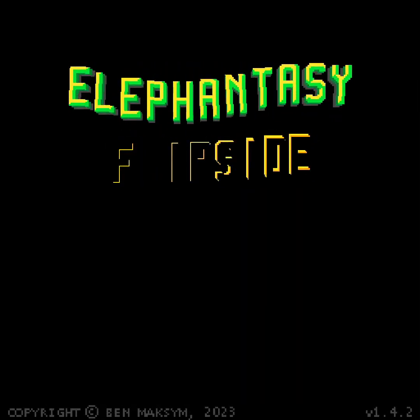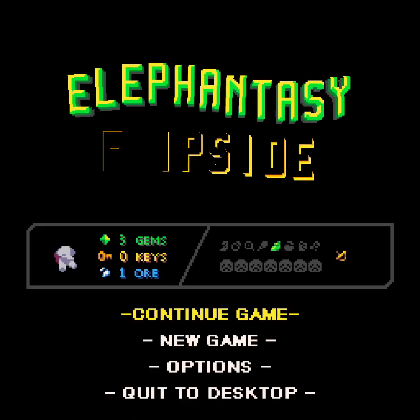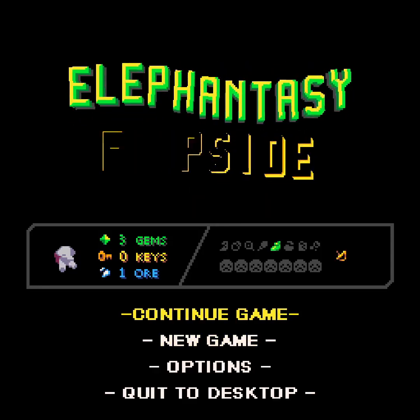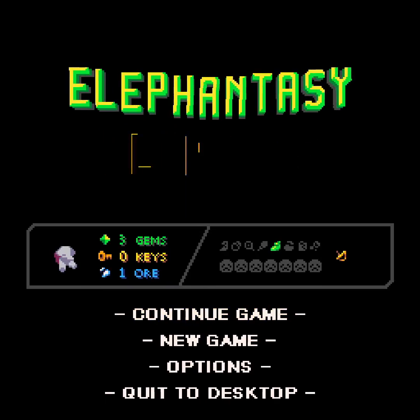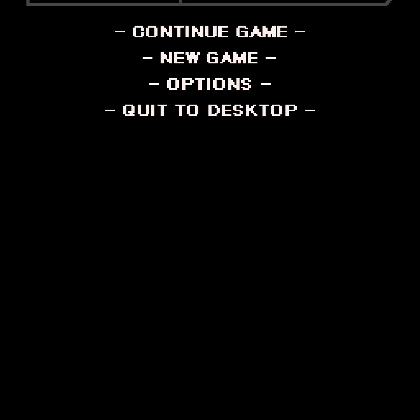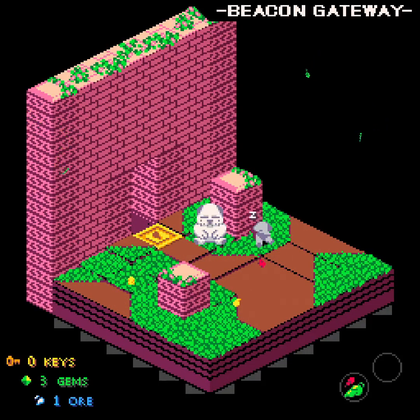Hello, welcome back! Last time I got started on this game and found a needle that let me travel between worlds, and a whole lot of stuff happened. Apparently I found one ore at some point — that was in that big gauntlet where dudes were raining bombs down on me, and I didn't realize what it was at the time. But I have one ore, whatever that means. Three gems, no keys at the moment.